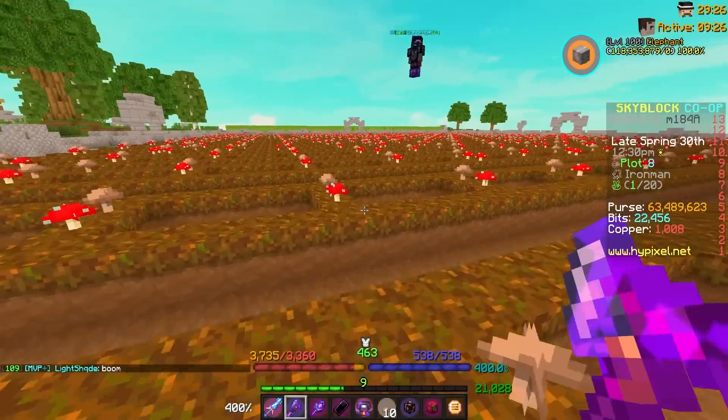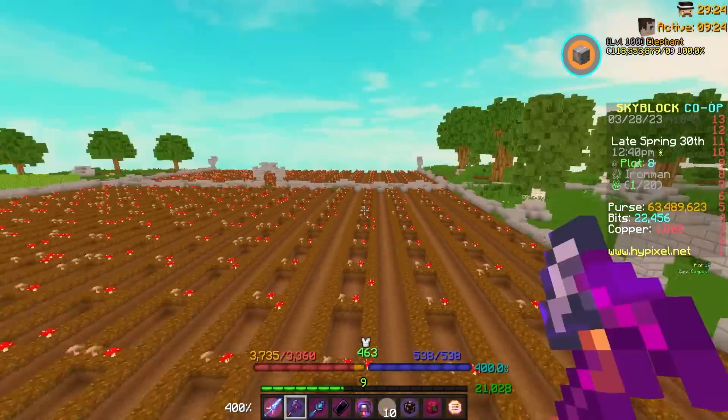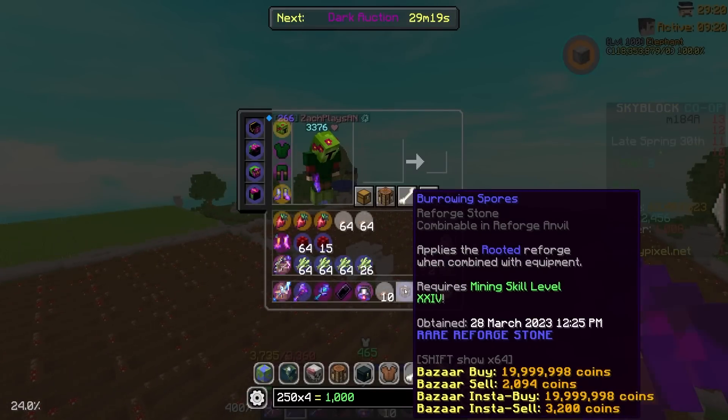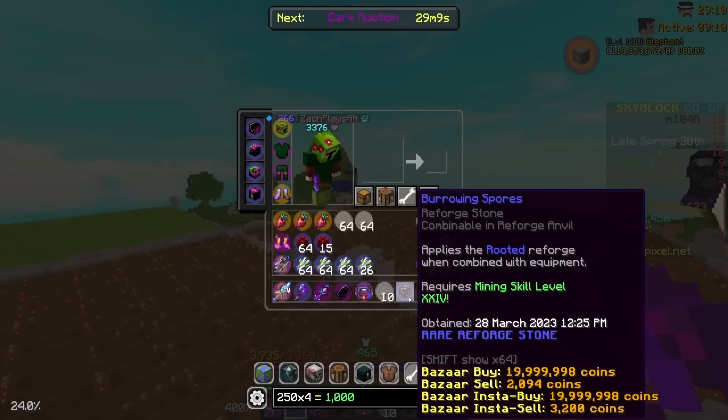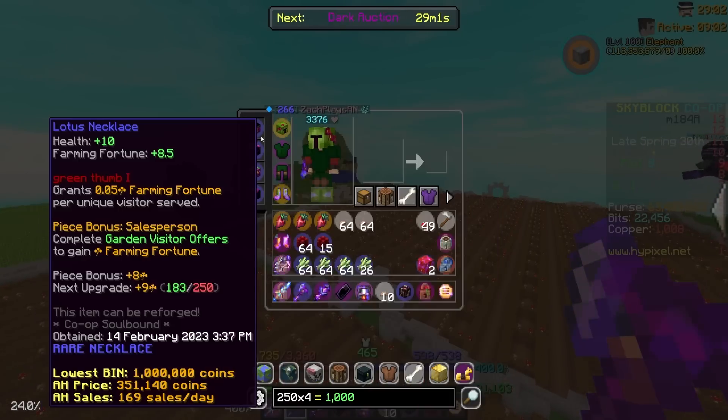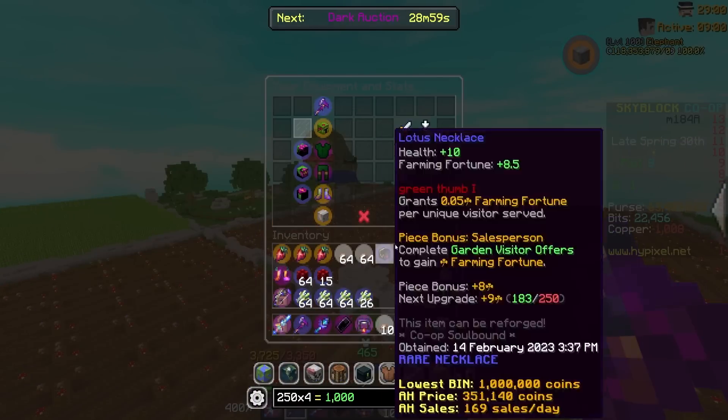Exciting stuff continuing on from yesterday's video. I decided to basically farm my two mushroom plots and just dropped a burrowing spores. This thing's selling for 20 mil right now — are you kidding me? I wish I was on a regular profile so bad sometimes. I would sell this thing in a heartbeat, but I can't. That's the bizarre buy price — 20 mil. So I will go ahead and put it on my necklace instead.